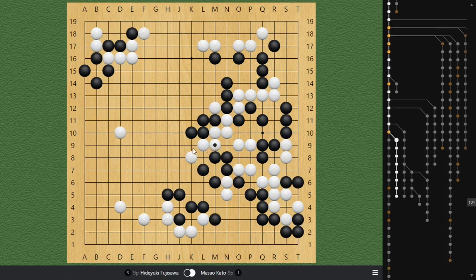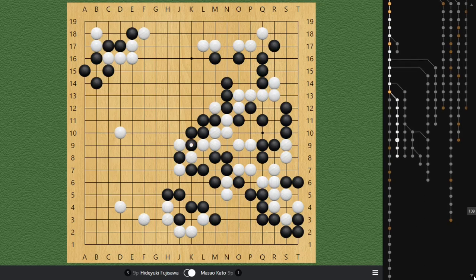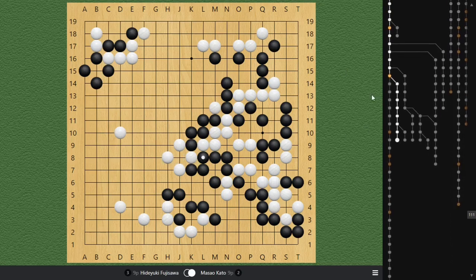If White insists on trying to get out, Black can actually attach here. If White hanes, Black can cut. When White ataris, Black now squeeze-ataris. So now we can tell that White is enclosed inside. If you connect, I can extend. And if you take, I can atari from behind — there's no problem for Black.